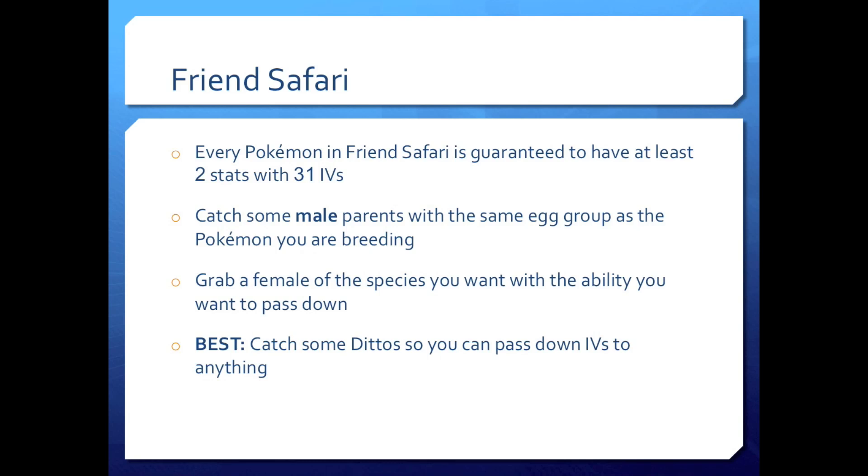Friend Safari: every Pokemon in the Friend Safari is guaranteed to have at least two stats with perfect IVs — this makes life so much easier for everyone. You're going to catch some male parents with the same egg group as the Pokemon you're breeding. In this tutorial I'm trying to get a perfect Gyarados, so I'll be talking about Magikarp a bunch. It's not going to be the exact same Pokemon, just the same egg group. And if you want the hidden ability, grab a female from the Friend Safari because Friend Safari Pokemon have hidden abilities.